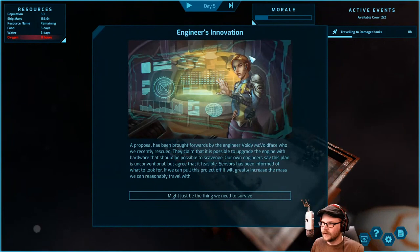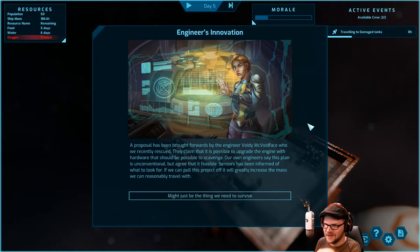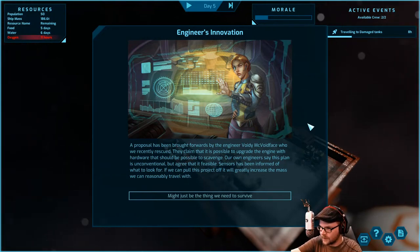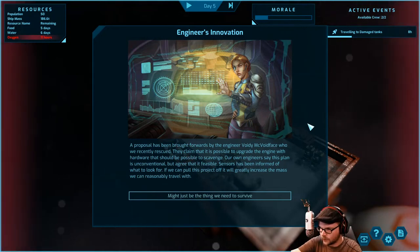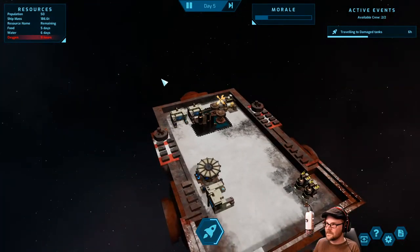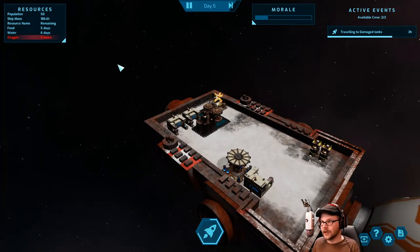What's up with the mural? A proposal has been brought forward by engineer Voidy McVoid — I told you it's the future. We recently rescued them and they claim it's possible to upgrade the engine with hardware possible to scavenge. Our engineers say the plan is unconventional but feasible. Sensors have been informed what to look for. If we pull this off it will greatly increase the mass we can reasonably travel with. Yeah — get it, Mr. Voidy.